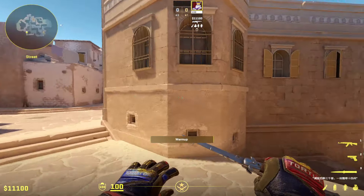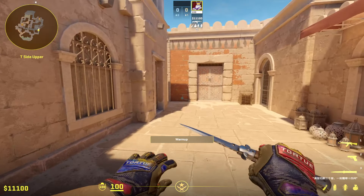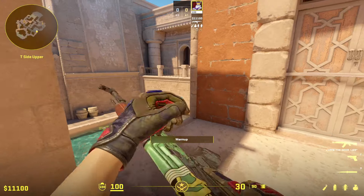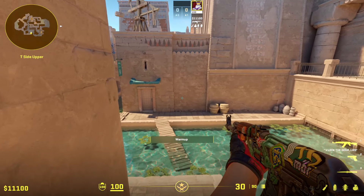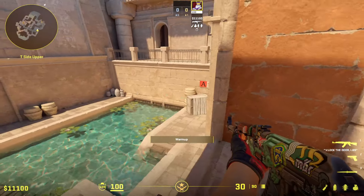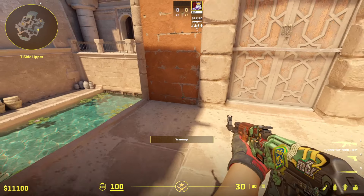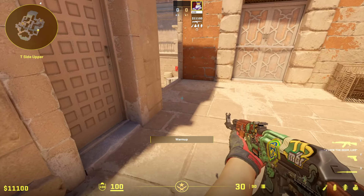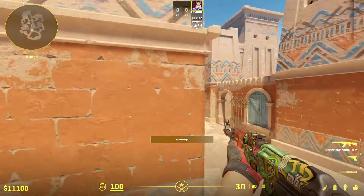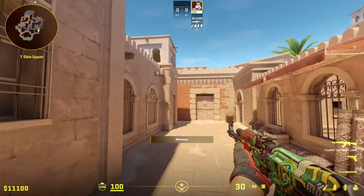Anubis is a map where you can take an awful lot of area alone as T, and there are some plays you can do as well. Instead of always focusing on CT — I've shown many tips and tricks and gone through every position — let's do the same but just for T. Let's go through every position: if you are playing towards A, how do you maximize your output on A, on mid, and so on.